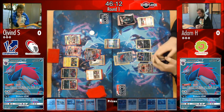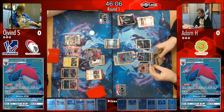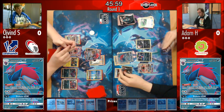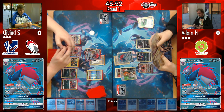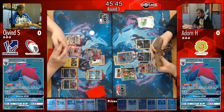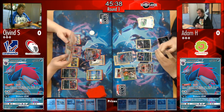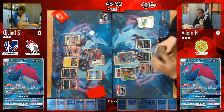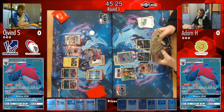Interestingly, Øyvind is playing a Sudowoodo with Counter Energy. That combo definitely beats Zoroark — it's a tech first seen in Eagle Custer's list in America and has picked up traction since. Zoroark GX is all about consistency, which Sudowoodo does hurt slightly, but it's a great prize trade: a one-prize-card attacker with the potential to KO at least one Zoroark GX.